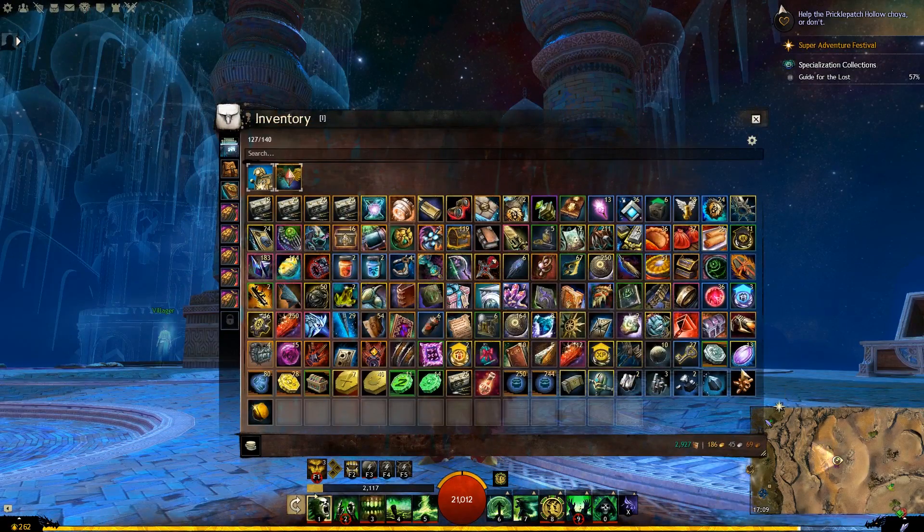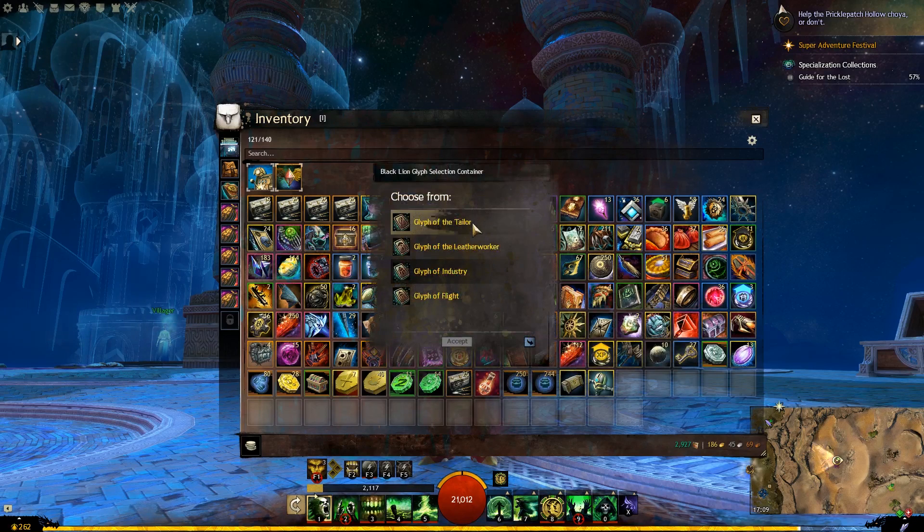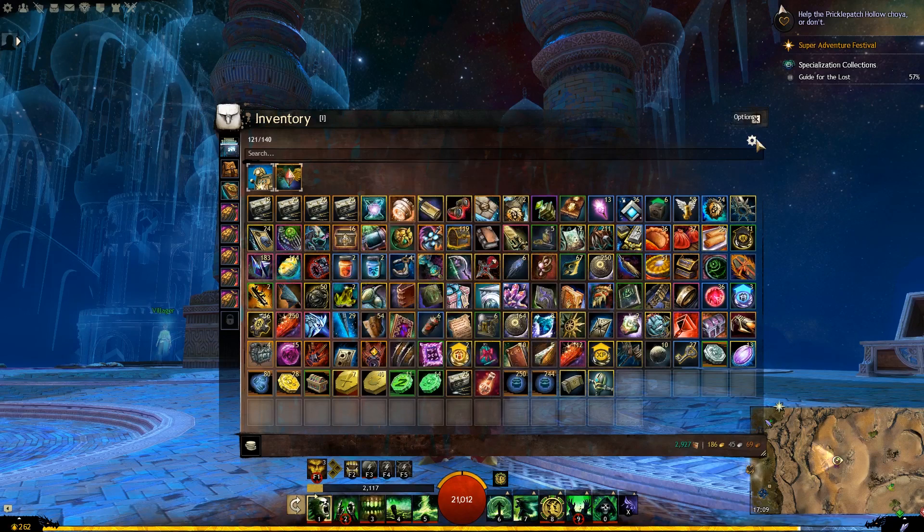Quick little thing — if you've bought the game you can get a free Black Lion Glyph Selection Container, which gives you Glyph of the Tailor, Leatherworker, or Industry — which is complete 50% faster — or Flight, which increases movement speed after gathering. So if you're on a gathering train you might want Industry or Flight, especially if you're getting your legendary weapons or armor and farming all the wood or whatnot. Glyph of Industry or Flight might really help you do that in a faster manner.